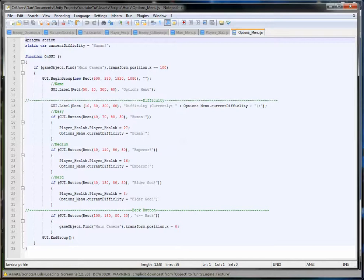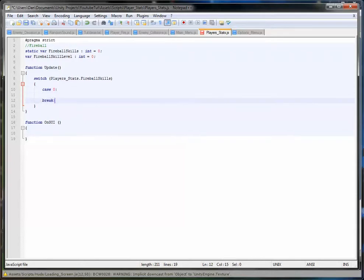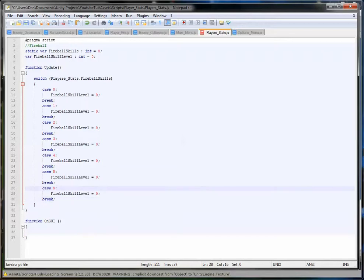We'll add a Function Update - capital U, that got me once. We'll make a quick switch statement: switch on PlayerStats.fireball skills. It will be case 0, so it's level 0, and break. The fireball skill level will equal 0. We'll go up to level 1, 2, 3, 4, 5, and then level 6 is max. If you wanted to go up to 1,000 levels you would code it differently and wouldn't do each case individually. But I'm going up to level 6 - I'm just showing you how it's done.